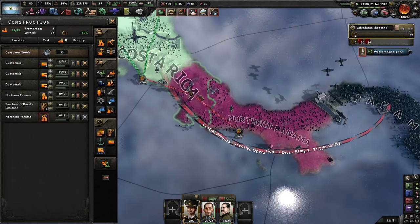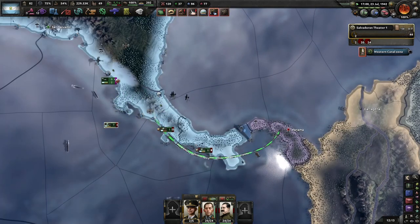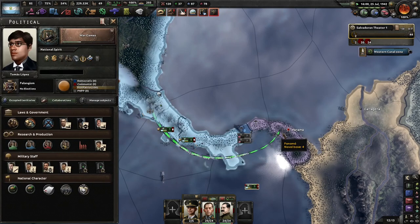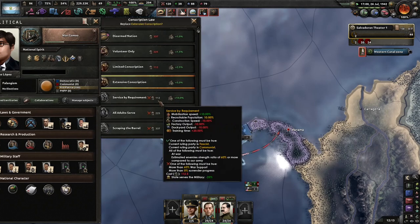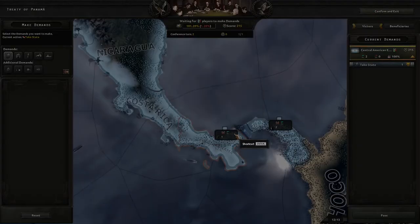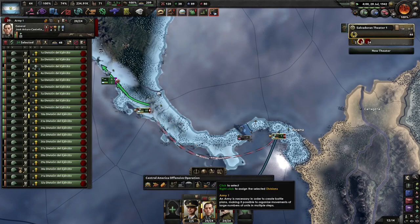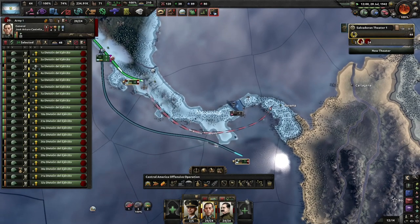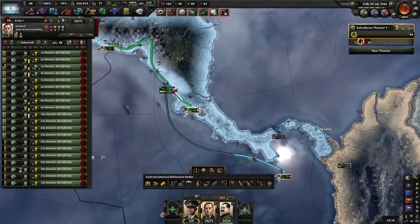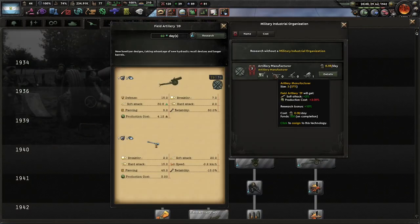Build up these railways — we will need them. Building up some ports here just in case the Allies do decide I'm a threat and come at me. We're low on manpower. Now, simulate Panama — will take about a month for that to happen. Artillery 29. What am I gonna spend all this on?